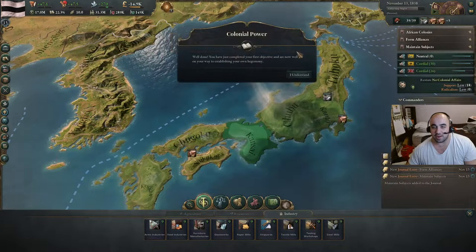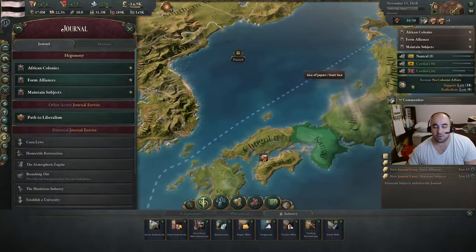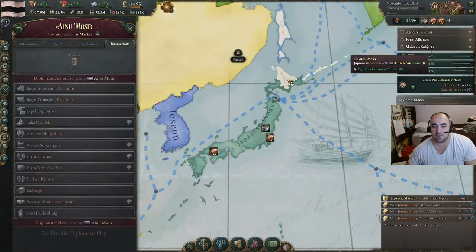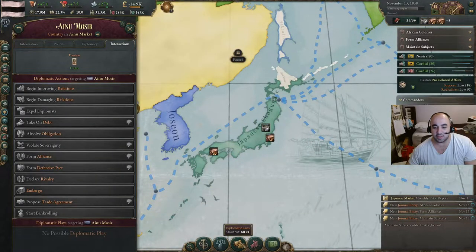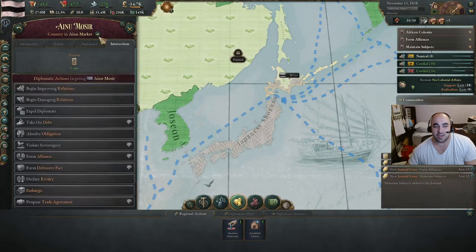We got colonial power — and that was one of our objectives for the Hegemony. We have to establish colonies, form alliances, and maintain subjects. We're going to make our first colony, so we will go into the diplomatic lens tab and the establish colony tab, and establish in Hokkaido.